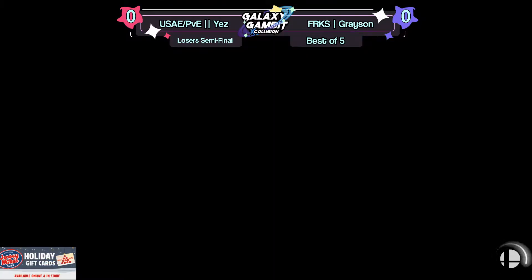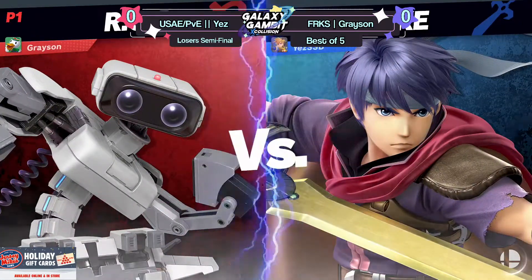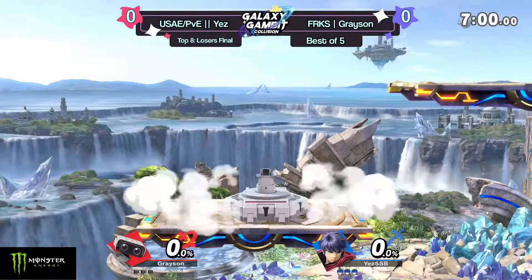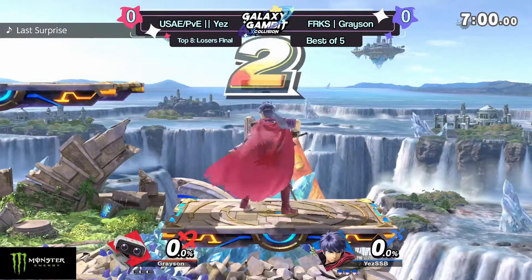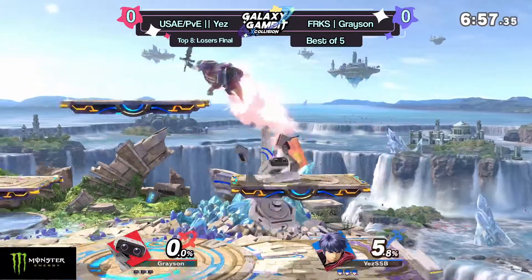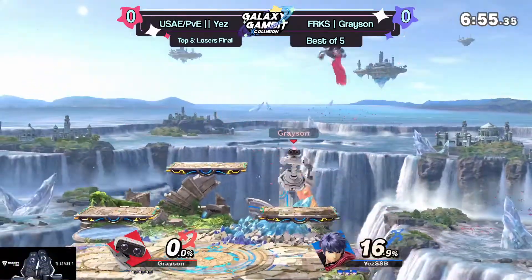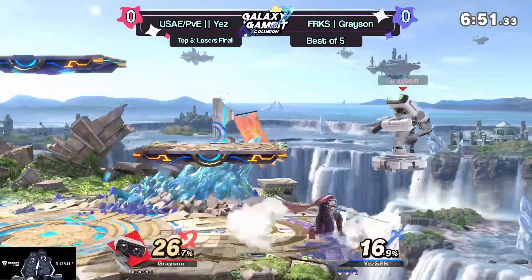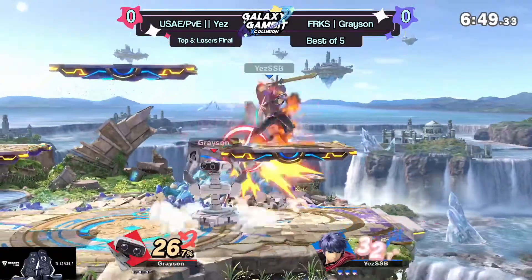I think the key thing about this matchup is if you get ROB's gyro, I think Ike can actually just jump over a lot of off-stage pressure and z-drop or toss the gyro from a little farther back. If Ike can use the gyro, ROB has a lot of difficulty contesting Ike playing passive with it — that's gonna be a big part of it.